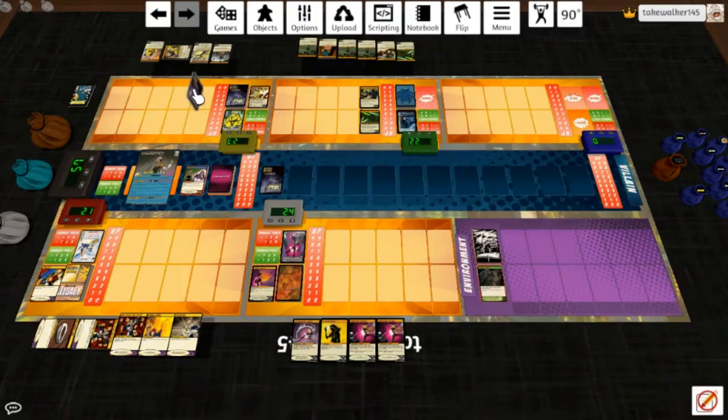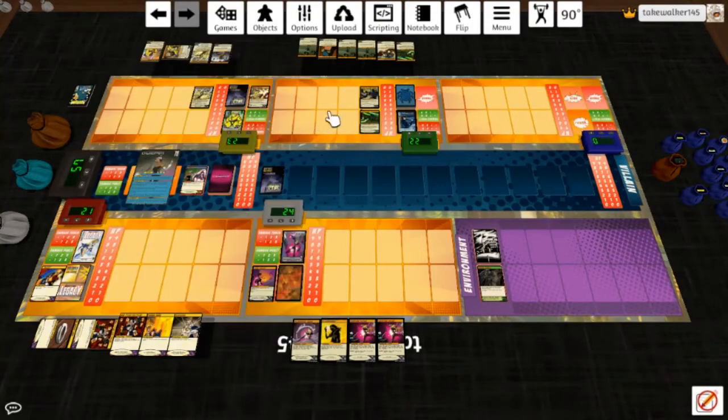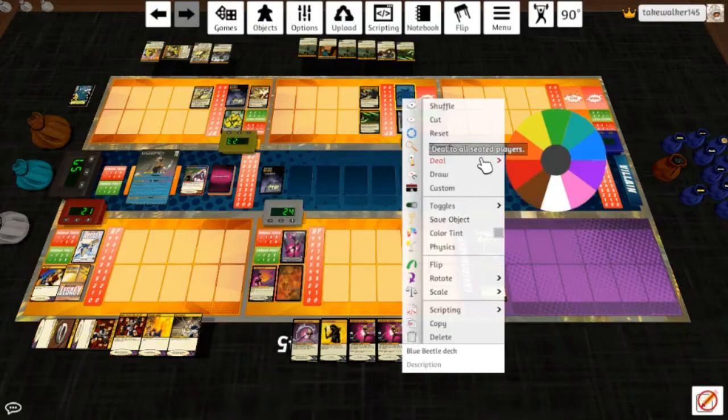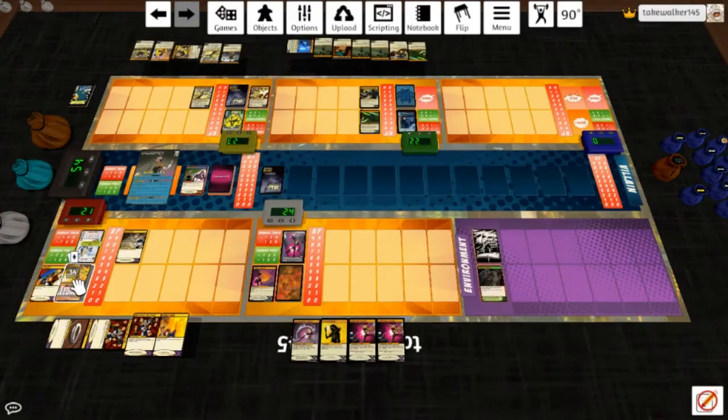Containment Breach — whenever a player plays a tapped card, increase energy damage dealt by Pyre by one until the end of your turn, then shuffle a Cascade card from your trash into your deck. I am going to use his power on Blue Beetle, so he draws a card and draws another card. Laser Eyes, draw a card.